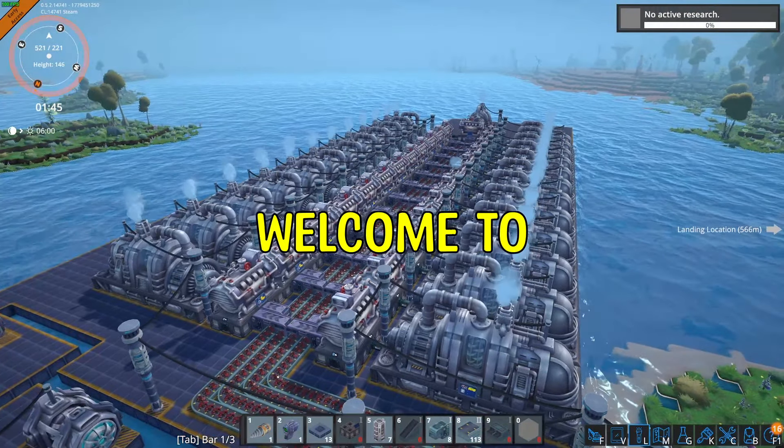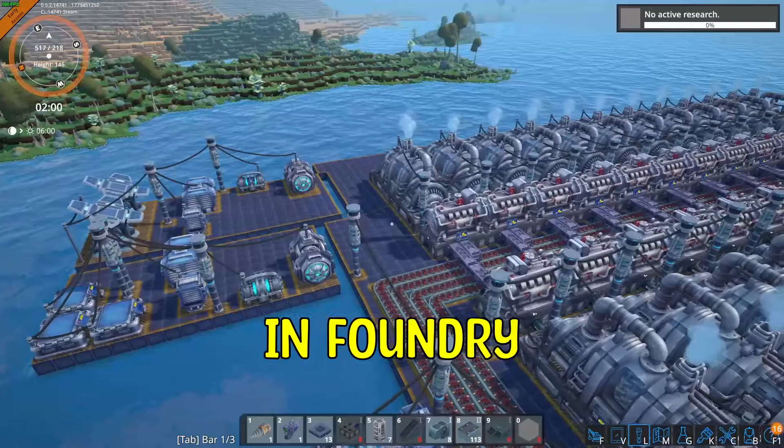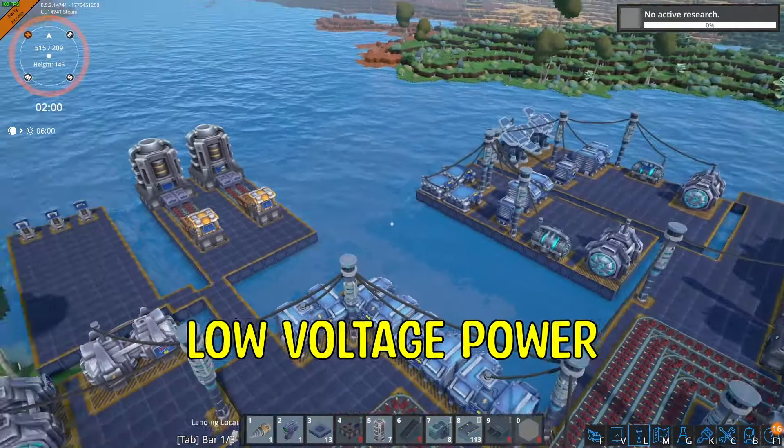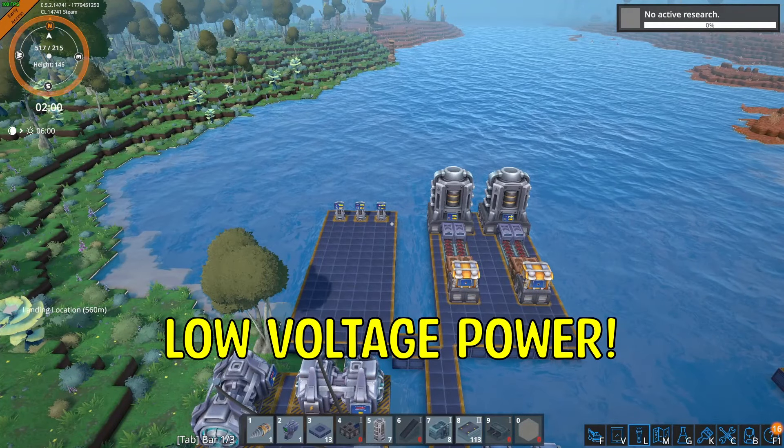Hello everyone, it's Kryptonite here and welcome to the ultimate guide to power in Foundry. In Foundry we've got two types of power: high voltage power and low voltage power. Let's start with the basics and we'll start with low voltage power.